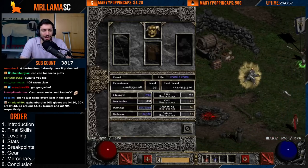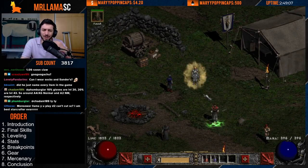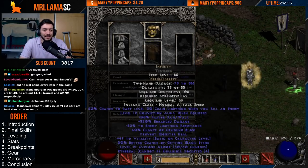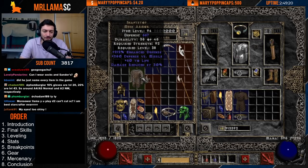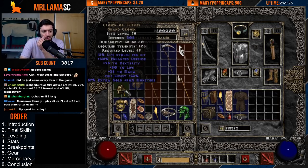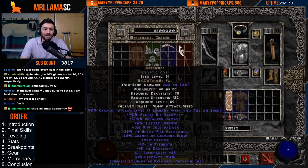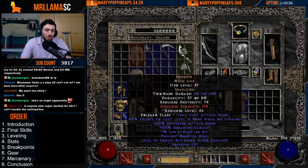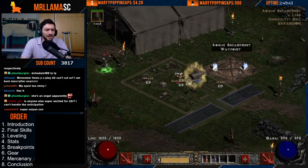In terms of mercenary gear, I would say for a mercenary I like an Act 2 Might Mercenary — this is the Offensive Mercenary. Holy Freeze doesn't really matter as much since I'm doing all the cold damage, but it's still okay if you want that. I like Fortitude, Infinity, and Andariel's — this helps for overall damage. If you can't get that, Treachery is nice, Shaft Stop or Gladiator's Bane is fine. For helmets, Crown of Thieves, Taurosh's, Vamp Gaze, or Kira's. For weapons, Obedience is fine, Reaper's Toll is good, Insight would help with mana issues, Tomb Reaver and Bonehew are good damage.